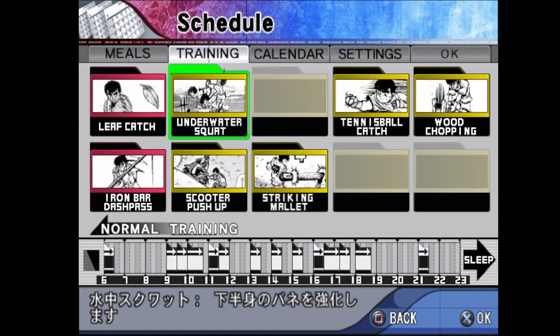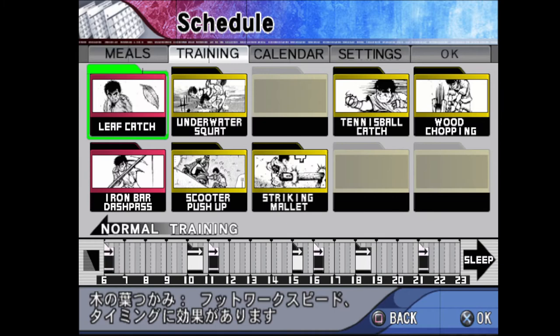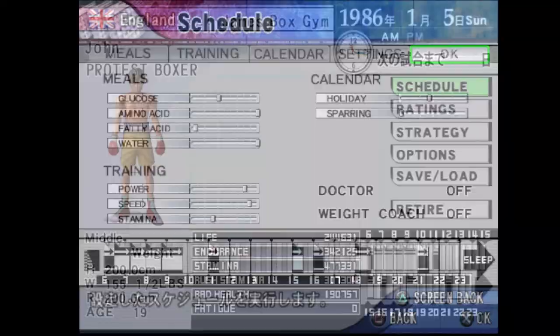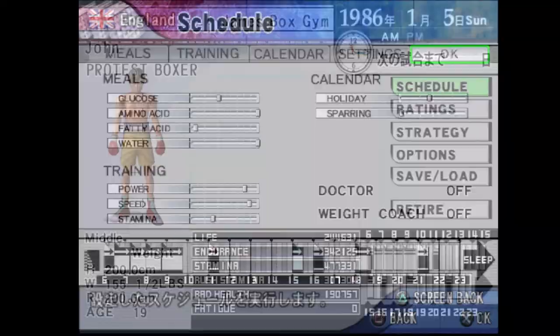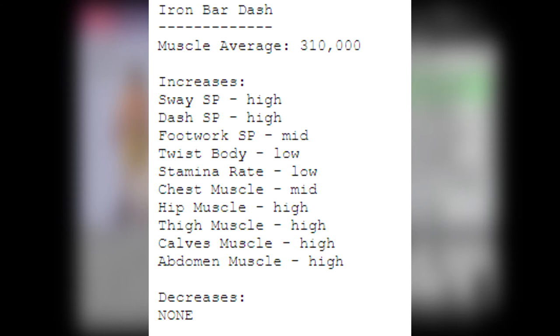Now it's time to show you the special training we need to set up. After training for about a year and a half, you should have the special trainings required. We're going to go for: iron bar dash, underwater squat, striking mallet, tennis ball catch, splitting wood, and heavy bag training. Those are the best stat-wise. Here are the stats for the iron bar dash: it increases sway speed, dash speed, footwork speed, twist body, stamina rate, chest muscle, hip muscle, thigh muscle, calf muscle, and abdomen muscle — and decreases none. That's the important part: it doesn't decrease anything.